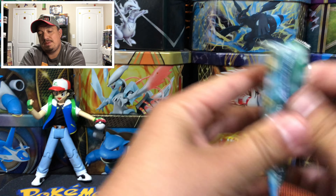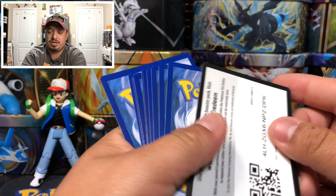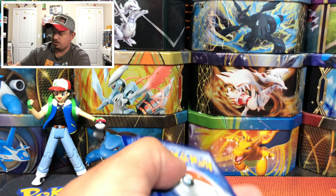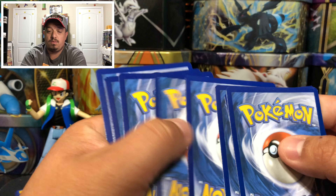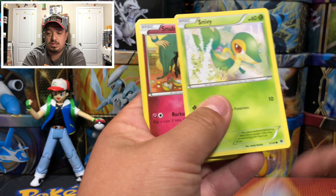We have a Fates Collide booster pack to open up this morning. One, two, three — and here we go. We have a Minccino, Gothita, and Solosis.